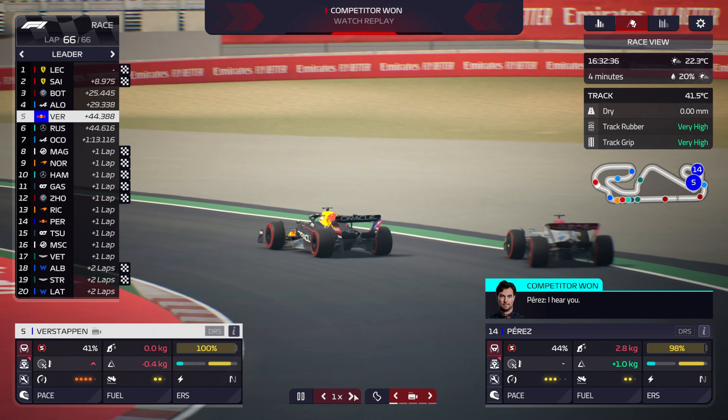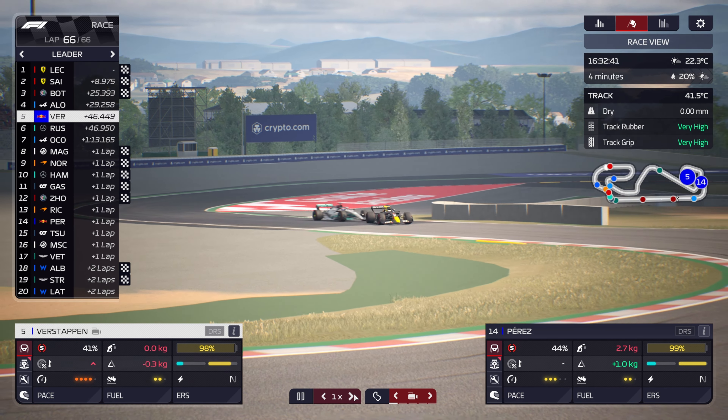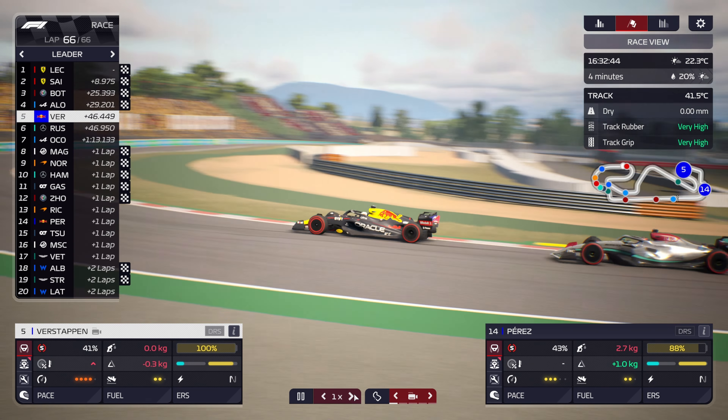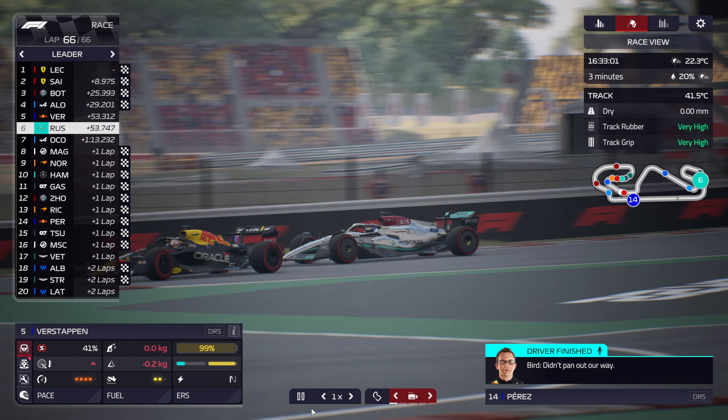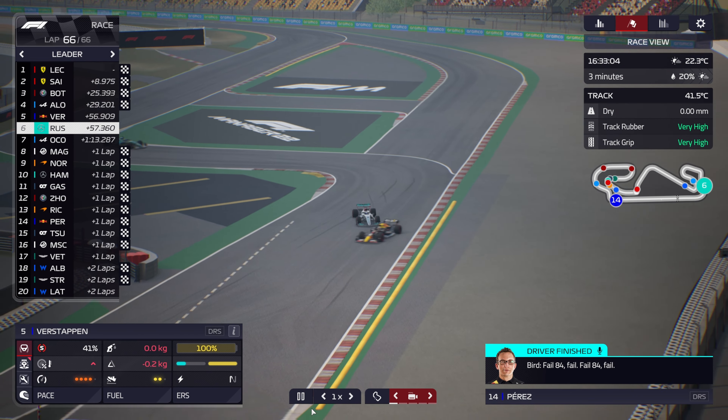We're going to zoom forward and see another example. Here we are at Catalonia and we're on board with Verstappen, who's basically run out of fuel — this is a big issue with the new patch that I'm going to make a video on. And behind us is George Russell, who is actually fine on fuel, but George Russell just cannot get past Verstappen.